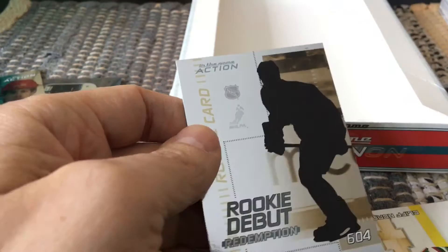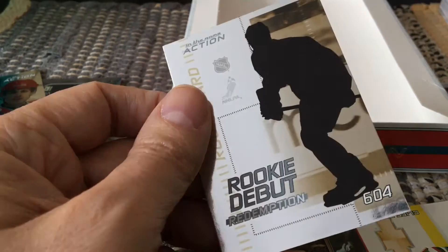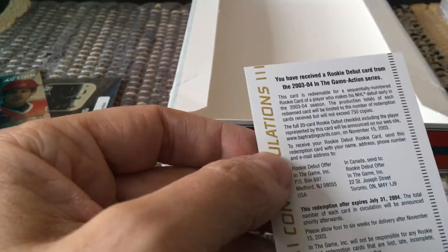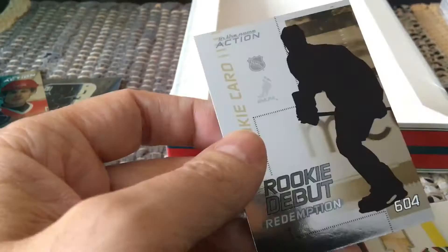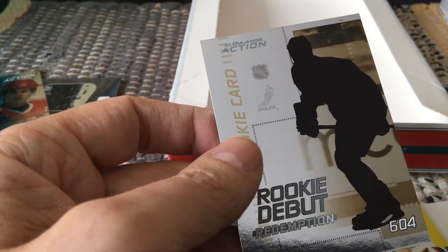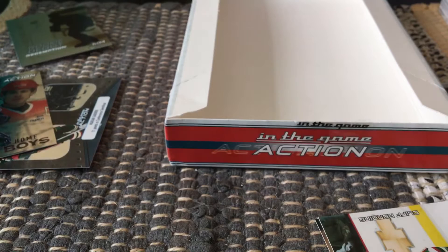Looking it up in the checklist, card 604 is Joni Pitkanen. So it wasn't Marc-Andre Fleury — it's the Joni Pitkanen rookie redemption. Seeing as it's not a super important one, I do like the card itself. It says: 'This card is redeemable for a sequentially numbered rookie card of a player who makes their NHL debut early in 2003-04.' I would have been sad if it had been Marc-Andre Fleury, although it doesn't really matter at this point. The rookie debut card itself is really nice.